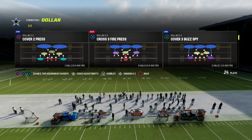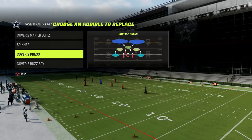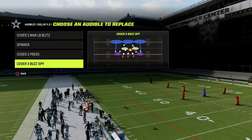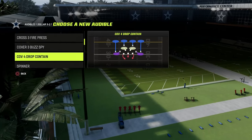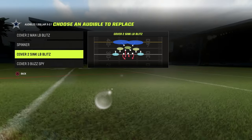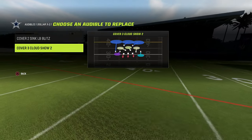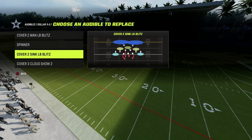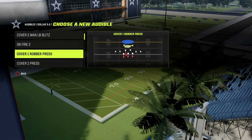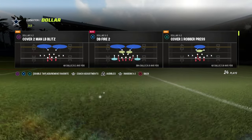The play we're going to come out in is DB Fire 2 — put this in your audibles because you're probably going to want it often. We're also going to use cover 2 sink, which I think is a really valuable play against gun-tight. You could also argue that cover 3 cloud is really good against gun-tight, which I actually think it is — it's one of my favorite coverage shells. Just put some different coverages in here. Maybe also have a cover 4 as a worst-case scenario. Then come out in DB Fire 2.